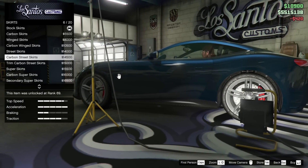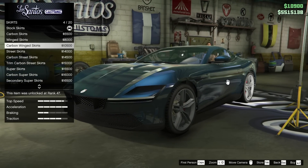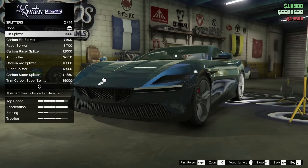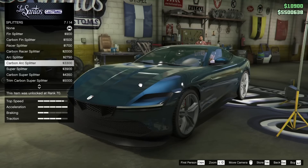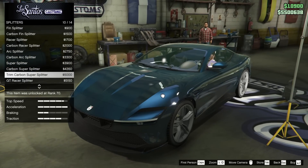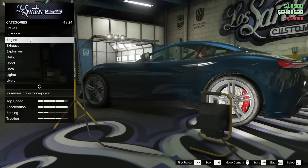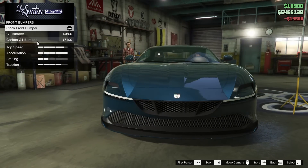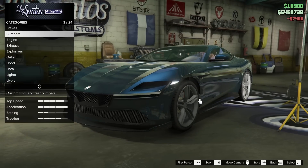For the skirts, I feel like something carbon would be nice — something not too aggressive, pretty subtle. Maybe just the carbon street skirts. For the splitter or fin splitter, we also have the racer splitter in carbon, the arc splitter in carbon, the carbon super splitter. I kind of like the arc splitter in carbon. With the trim color around the edge too — okay, let's do that. Let's go back to the skirts and do the trim skirts. Then let's go back to the rear bumper options. There's a trim racer diffuser — let's go for that. On the front bumper, what if we made this carbon? I feel like it looks better without the little hint of blue, but I do like the carbon. So I've got to go for the carbon GT bumper.